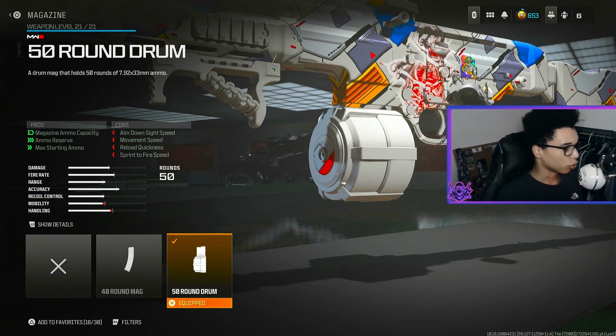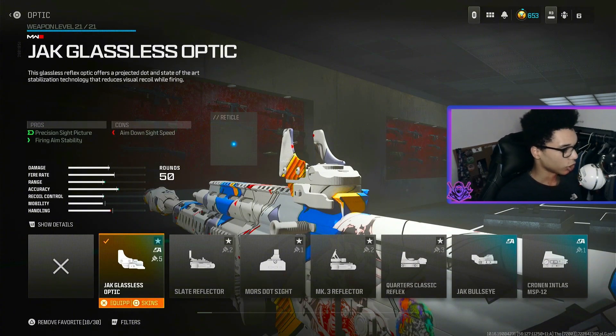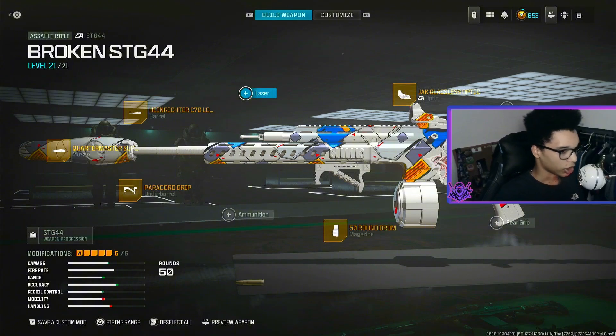For the magazine we are using the 50 Round Drum, and for the last attachment we are using the Jack Classic optic. That right there is the STG 44 class to go with the Superior 46. Let's get on to the third loadout.